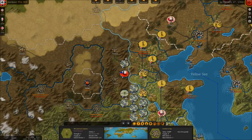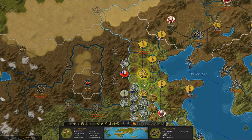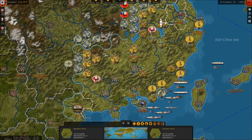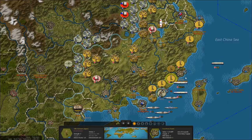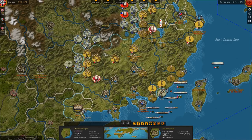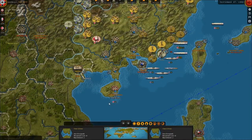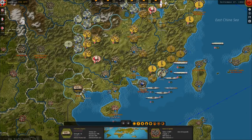Move to Peking. The rest of these forces should more or less stay put. We'll see if Indochina falls — I'm thinking because we took the capital and there were no soldiers there, they may just fall right away, but we'll see.